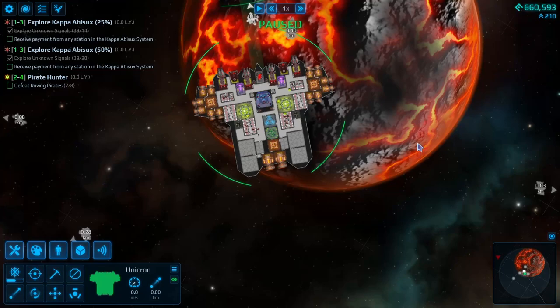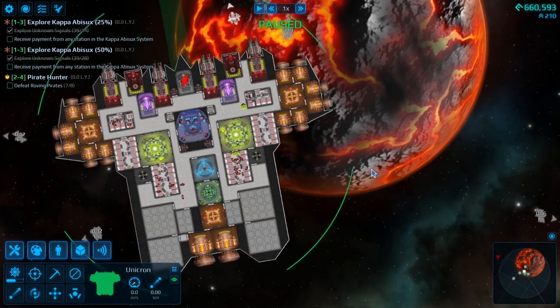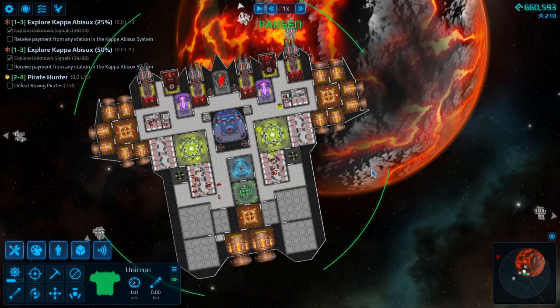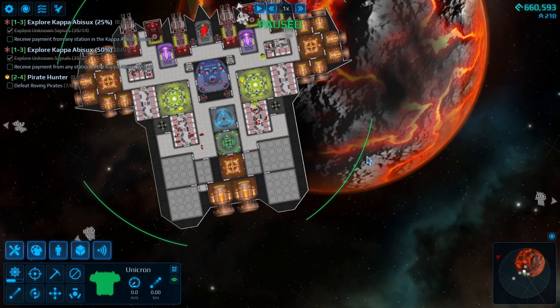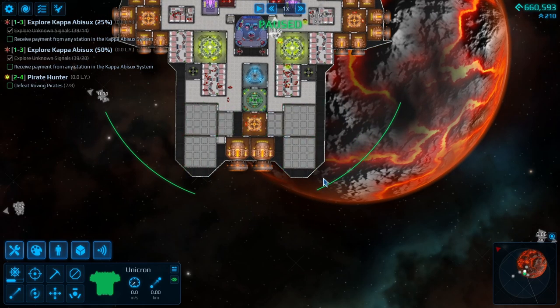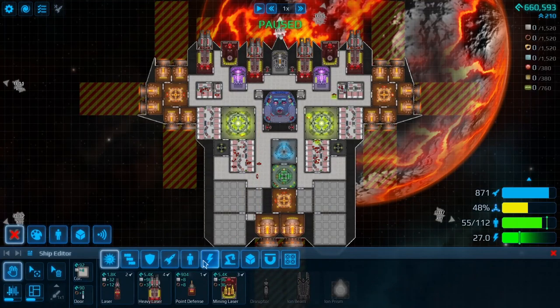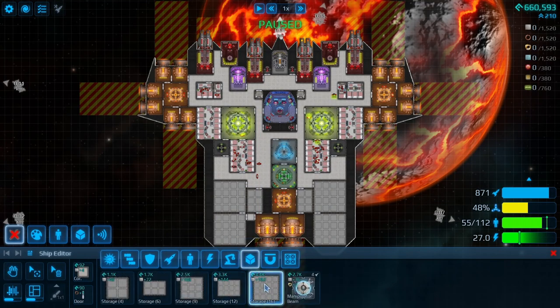Hello everybody, burntoutguy here and welcome back to Cosmateria. So in the last episode we made this beast of a ship and we were flying it around and having fun with it. Seems to be doing pretty damn good. My only complaint is cargo space right now, as we don't have enough in my opinion. So we are going to address that right away at the beginning of this episode.